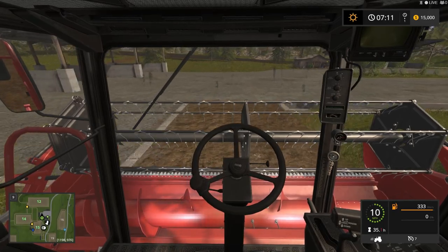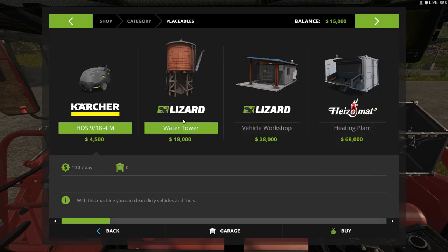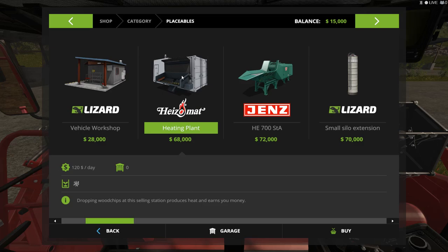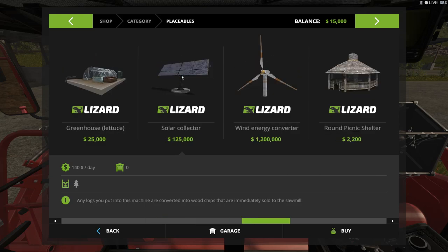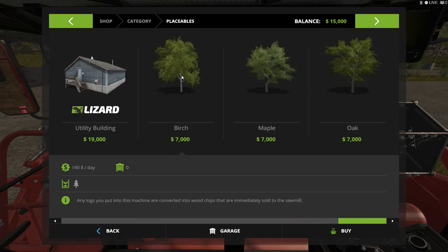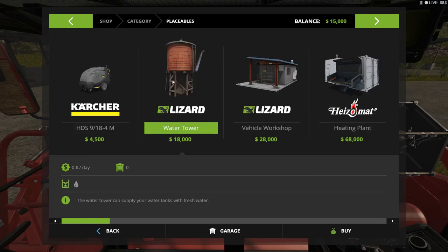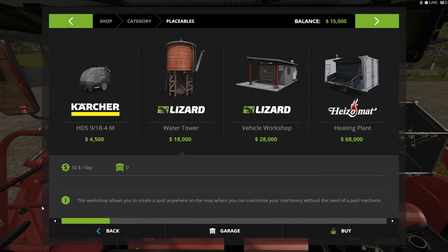Where do we want to put the cleaner? Let's look at placeables — we've got a cleaner at $4,500, vehicle workshop, heating plant. Dropping woodchips to this heating plant earns you money — that's cool. Oh, you can have a woodchipper! Look at all these placeables. Water tower — water tanks with fresh water, the water tower can supply your water tanks. This workshop allows you to create a spot anywhere on the map where you can customize your machinery, so you don't have to pay a mechanic.